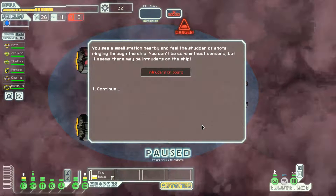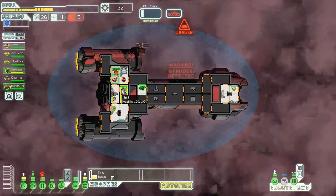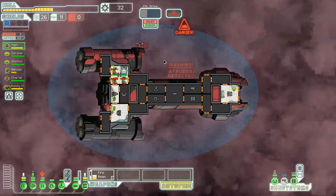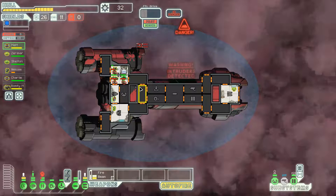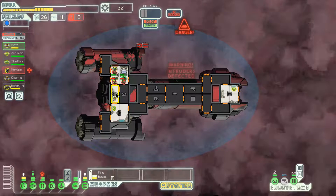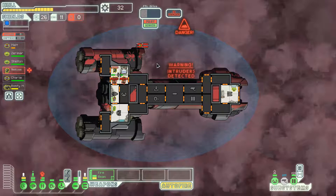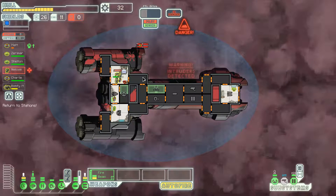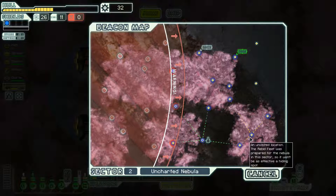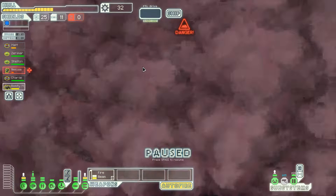Intruders on board — now this is what we're made for. Yeah, we're going to be just fine. Intruders — not a problem. Nevermind, I thought Nikos was going to die there. Everyone kill the intruders — done, back to positions. Let's go over here, take the scenic route.